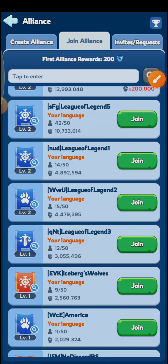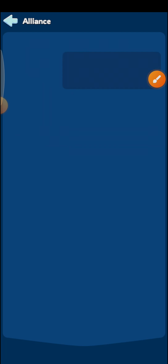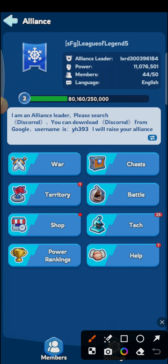For example, I'm going to join this alliance if they have slots. I will click on the join button — SFG League of Legion 5 — and we have joined the alliance, which is League of Legion 5. You can see the information right through here.